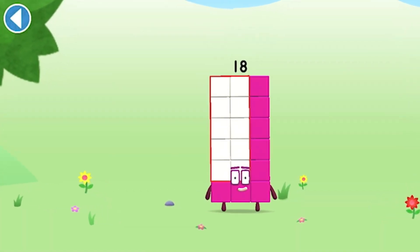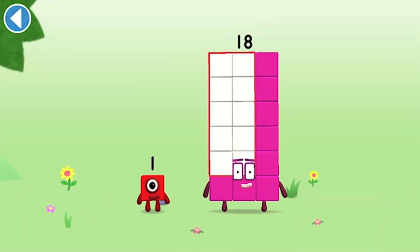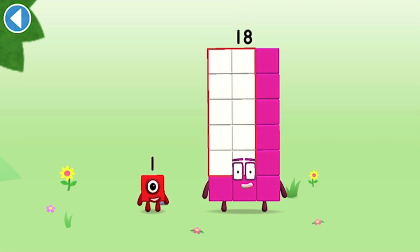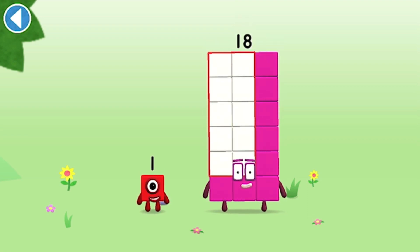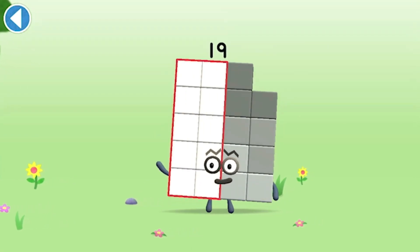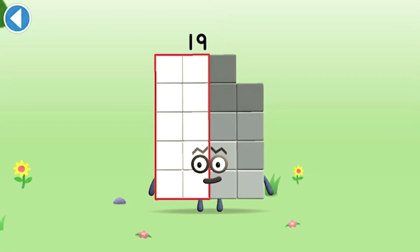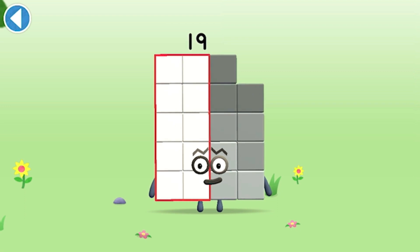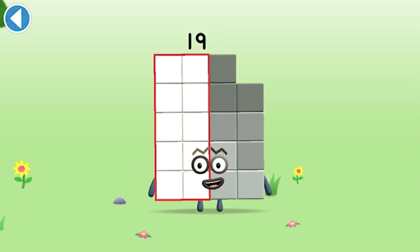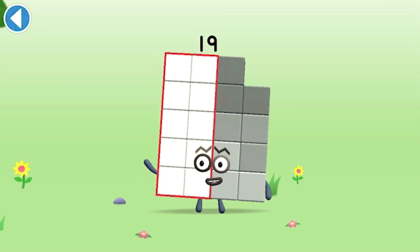You're about to meet number block 19. Can you add 1 to 18 and make number block 19? Drag number block 1. This is number block 19. This number block is made up of 19 blocks. I am 19! And I am a one-off!